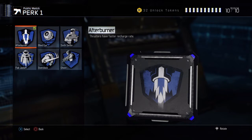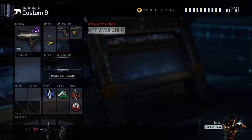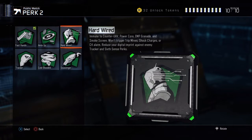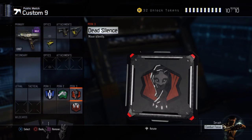Now onto perks: we go Afterburner — it's really good. I think you need to jump around a lot with this gun. And Fast Hands — if you don't have Fast Hands with Quick Draw, there's no point. But if you don't want to use Quick Draw, you can change it for Hardwired. Scavenger if you don't want to go that route — it's up to you, but I think this setup is best for me.